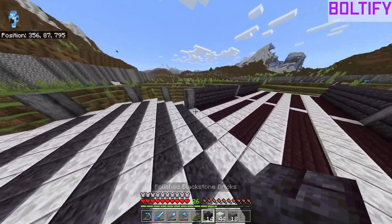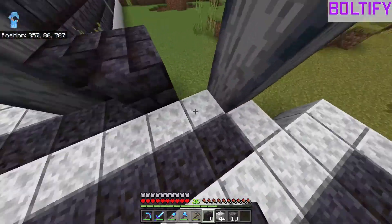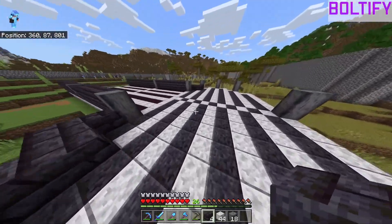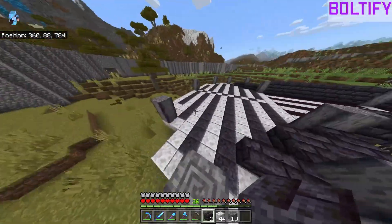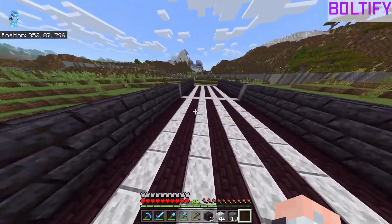We're just going to put a couple blocks around here. These lines are just kind of to make it look a bit better. We are going to be using the outside ones to build this out of.